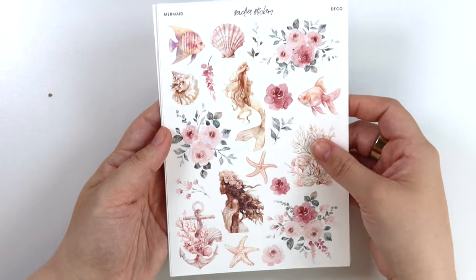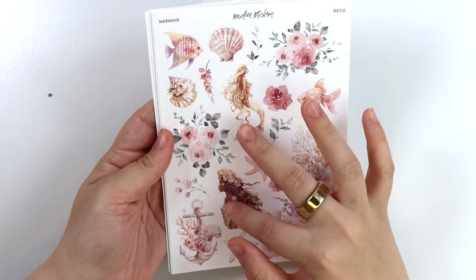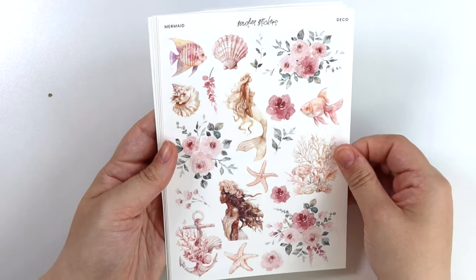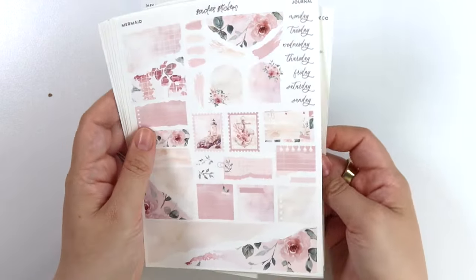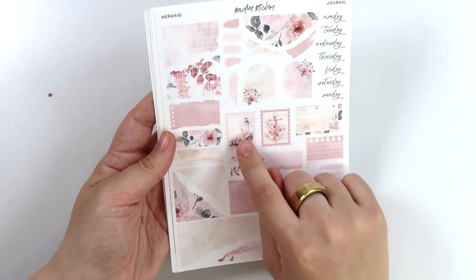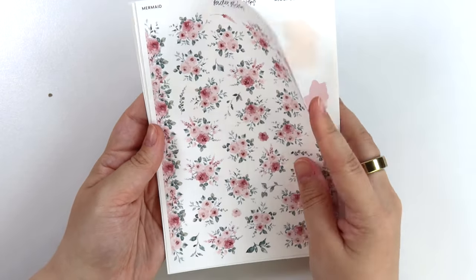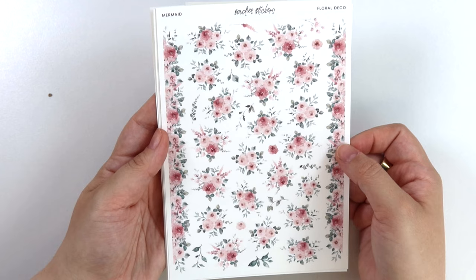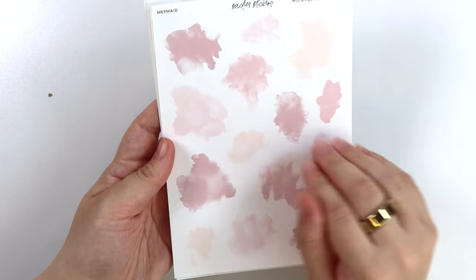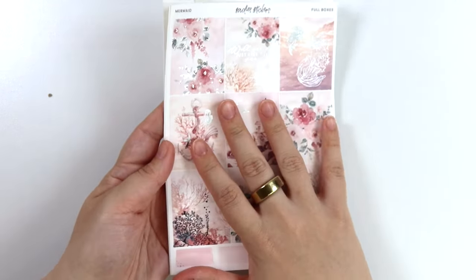The deco add-on is so pretty. We have a fish and some shells, another fish, an anchor, two mermaids, some starfish, and some coral. The journal add-on — the stamps have the lighthouse scene and that anchor full box. Here is the floral deco add-on, and then of course the alcohol swatch add-on. This is a really pretty color palette. So that was the Mermaid kit.